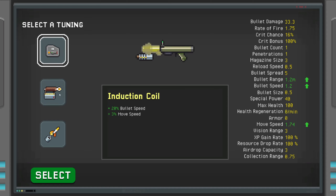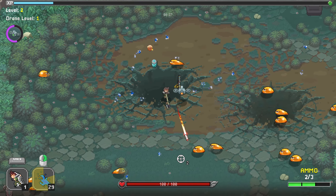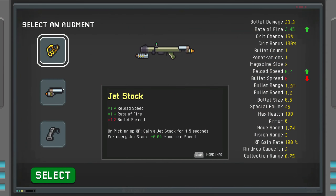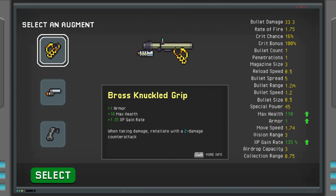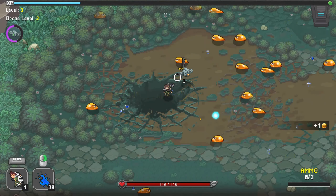For this one, I don't really care for any of these. Obviously bullet count is nice, but let's go for bullet speed because as you can see it's not the fastest. Up next we have a choice between a stock, a grip and a grip. I'm going to go with the brass knuckles - it just looks wacky, and XP gain rate is nice so at least we have that going.